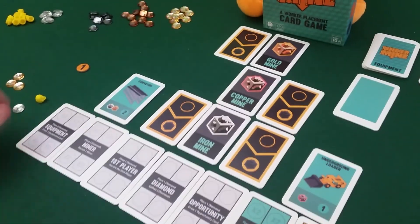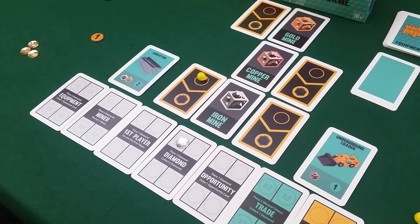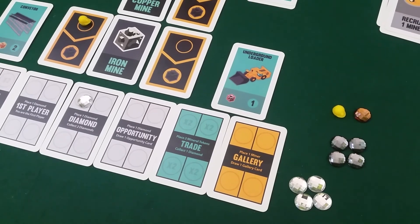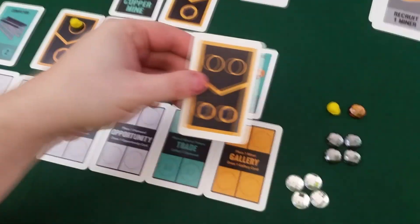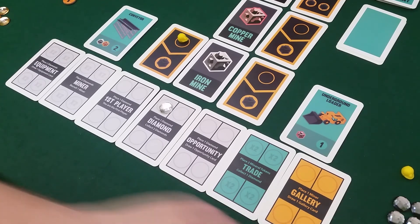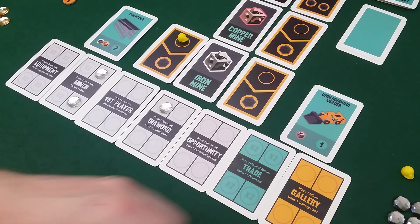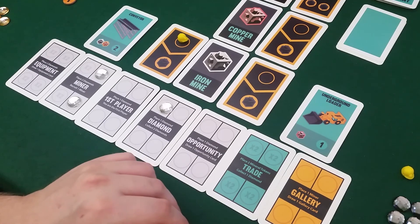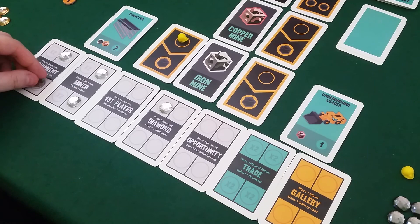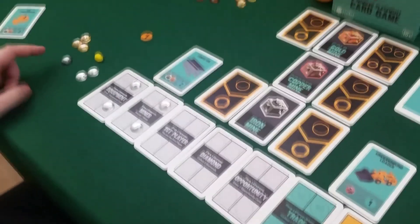I send a worker to get more iron and invest in getting more diamonds. Draco will play his two-slot gallery card at the gold mine and invest in getting another worker — two diamonds on the miner card — plus go for another equipment card. Collection: I get two diamonds and an iron. I'm ready to play the Conveyor next turn. I'm up to four points out of the seven I need to win.